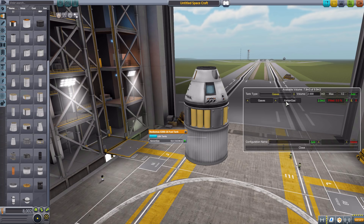Then you just simply hit add, and we now have two cubic meters of xenon gas available. Now let's say we want some soil in there — we'll leave it at two, add that in. Now what about monopropellant? We'll go to liquid chemicals, stick it at two, hit add, and of course we'll have to change that to monopropellant.